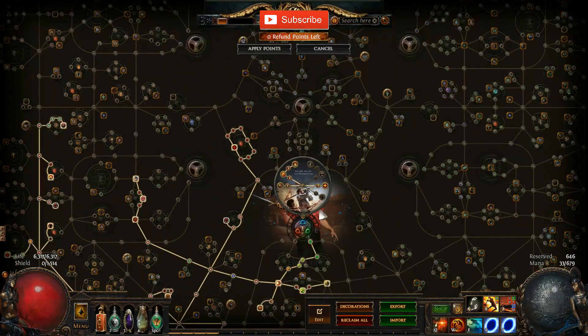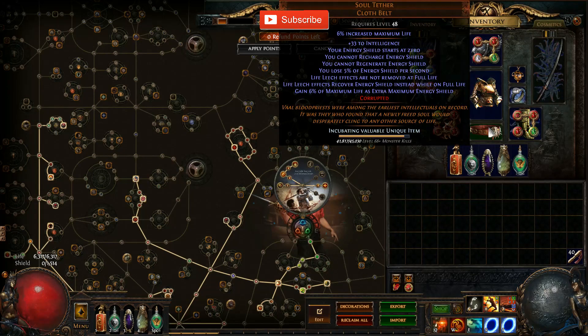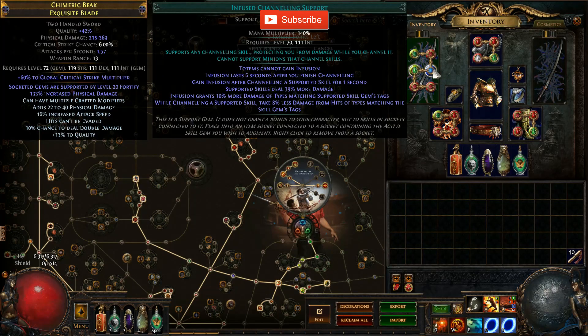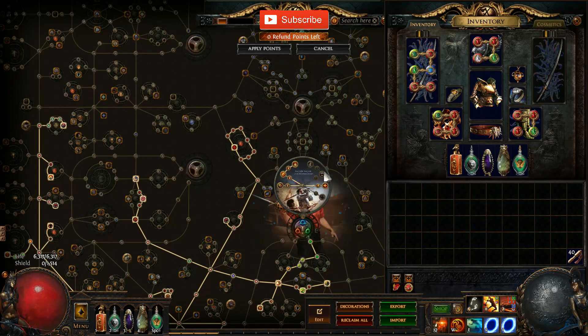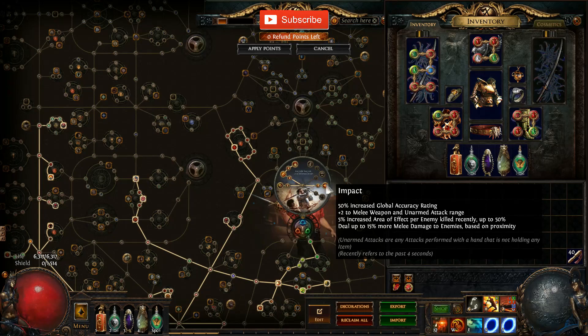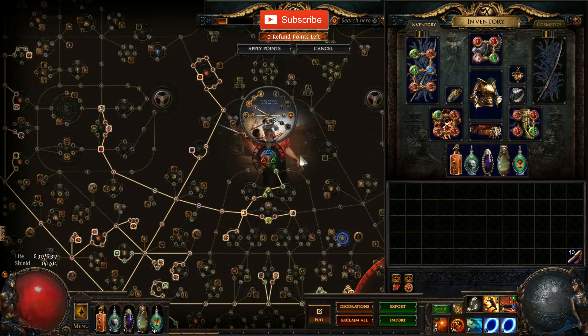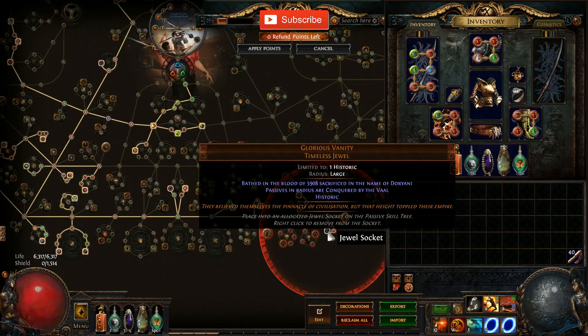To reiterate: you can spec out of all of those Slayer nodes just by using this belt, and you get incredible stats from it — intelligence which we need for Infused Channelling with cyclone. That means you can use those four ascendancy points for better damage and more area of effect. It's just insanely good.